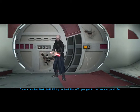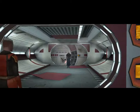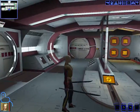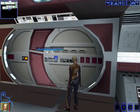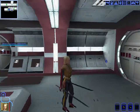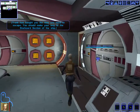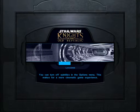Another dark Jedi appears and our companion sacrifices herself to hold him off so we can get to the escape pods. We're turned around briefly but find our way. We head toward the starboard section.